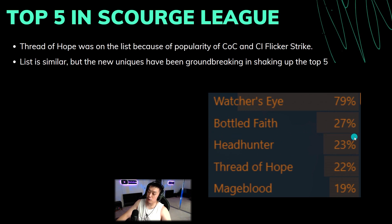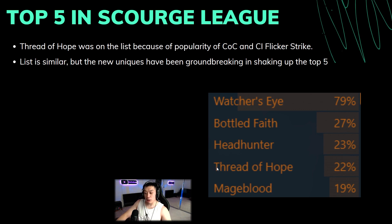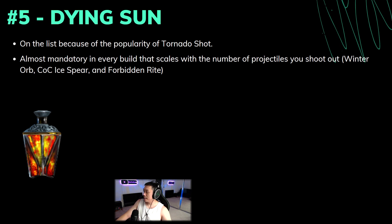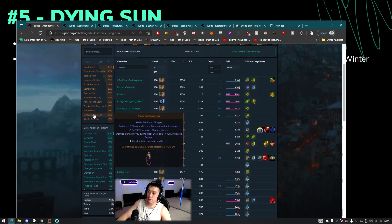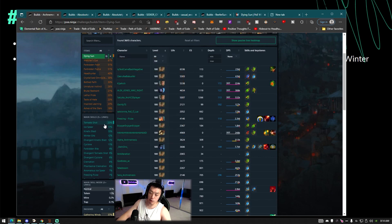Headhunter is probably definitely up there too because of all the juiced content on the maps, and Thread of Hope probably not gonna be up there anymore. Mage Blood probably not gonna be up there because Headhunter is just a lot better. But maybe we'll see some new groundbreaking uniques in the top five. Surprisingly enough, number five is Dying Sun, and you can see from the main skill links that Tornado Shot is number one.